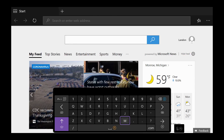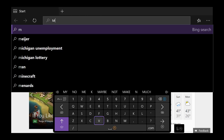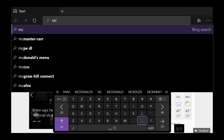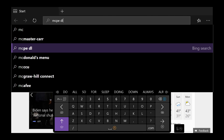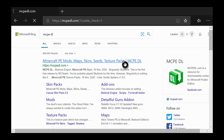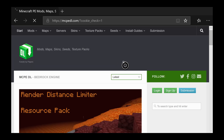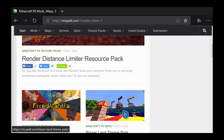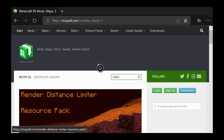Search up MCPE DL — so just search that up and click on the top result: Minecraft PE Mods, Maps, Skins, Seeds, Texture Packs. It's gonna take a second to load. Now that we're on the home page it should have all of this stuff, and what we're gonna do next is go to Skins.